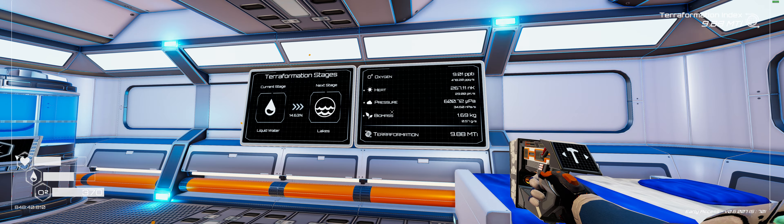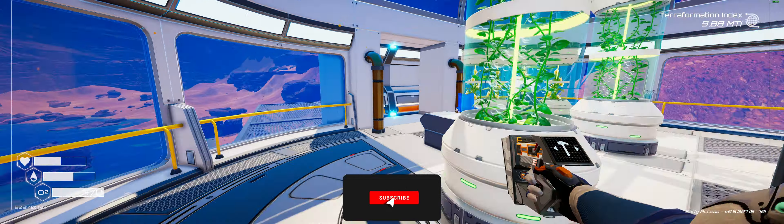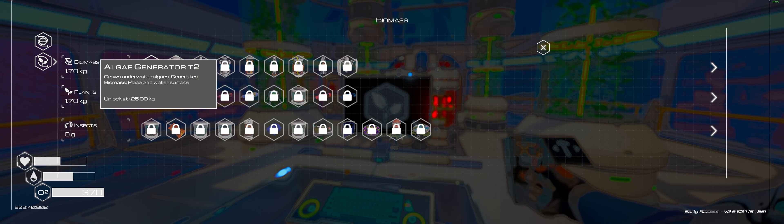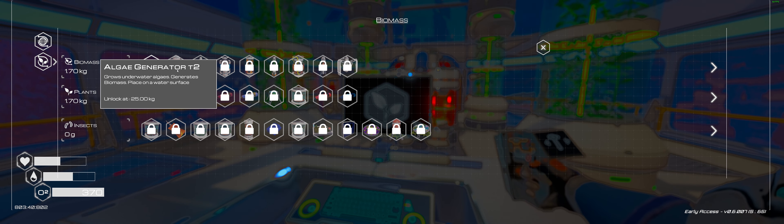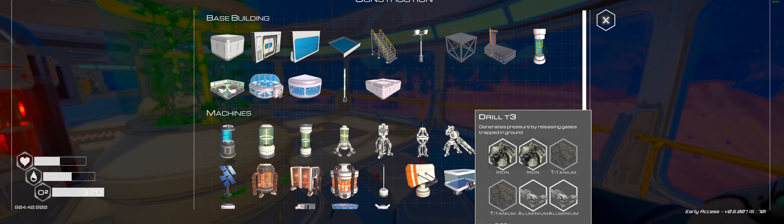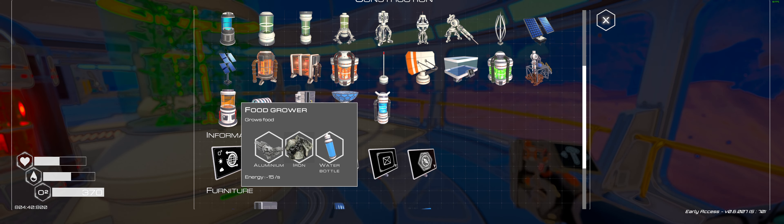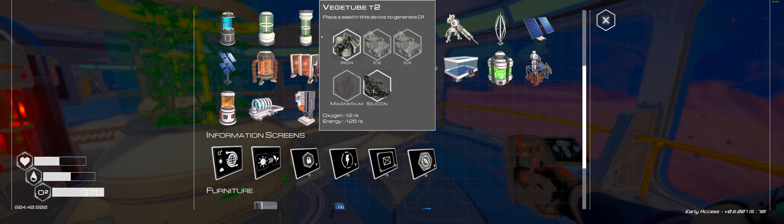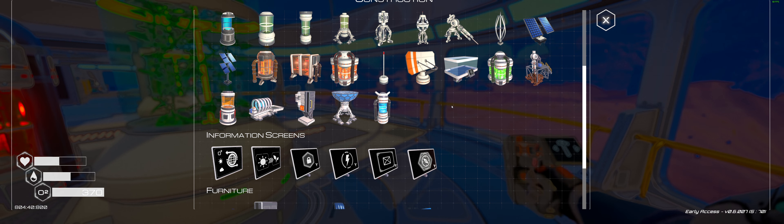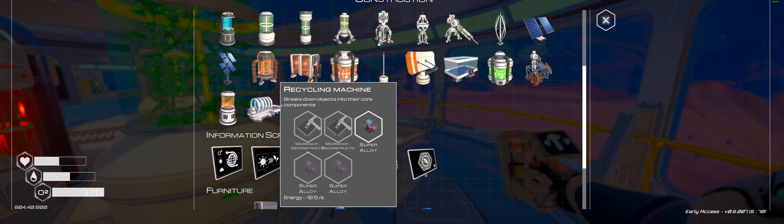Biomass: 1.69 kilograms. So we've got to put more in here — that's the problem. We get an interface unlock when we get to 25 kilograms of biomass, and we're currently at 1.7. We've got to get a lot more plants created and I don't know how we're going to do it because these all require ice. Unless we do it from oxygen and energy — is there anything else that produces biomass? I'm literally going through to see if anything states it produces biomass.